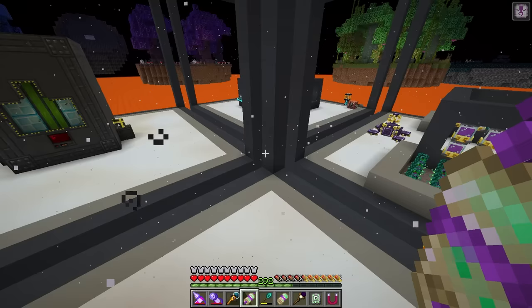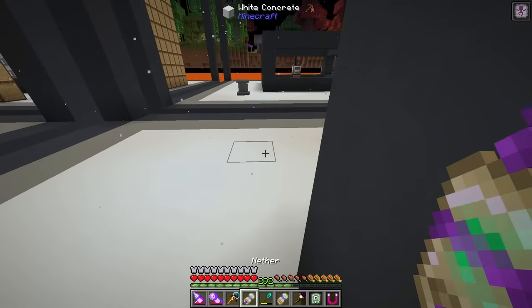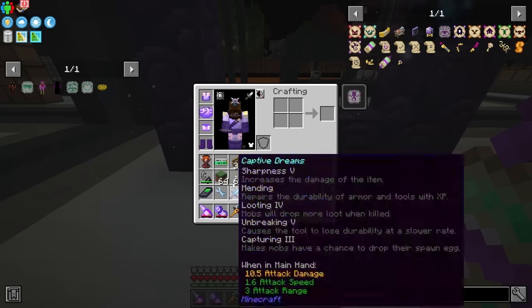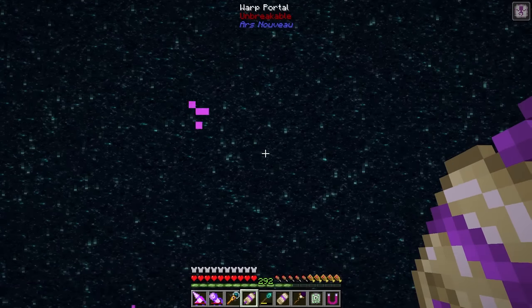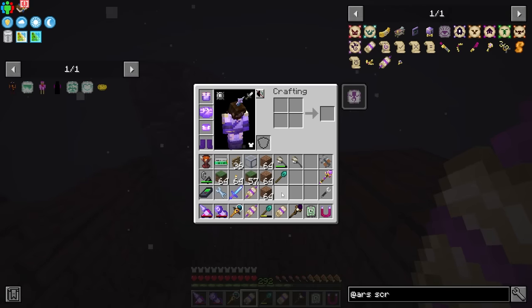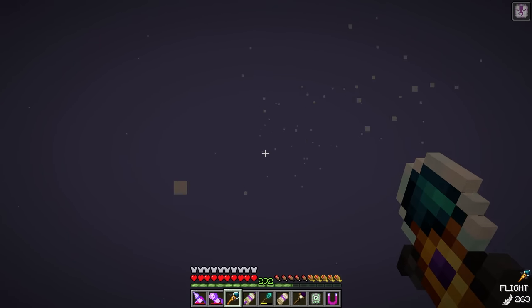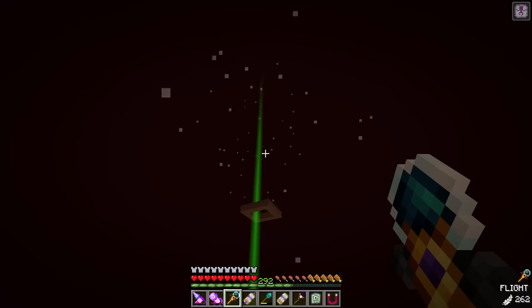Thankfully I do have a spot in the Nether that is set up for more testing. What I'm going to need to do is place down some torches, place down some more grass, and try to test if grass works. I just fly up and I have a spot marked right here.